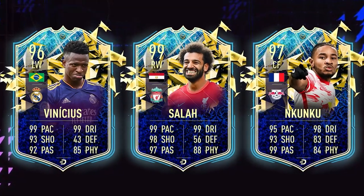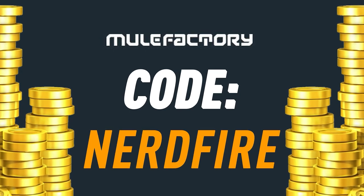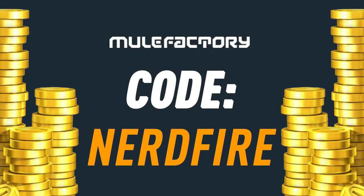Are you out on coins and Team in the Season is just around the corner? Well then, head over to MuleFacturing.com for the cheapest, most safe and reliable coins, and use the code NERDFIRE at the checkout for 5% off your order.